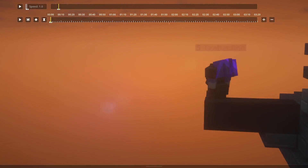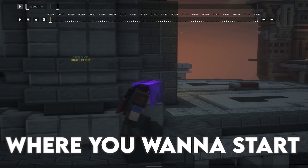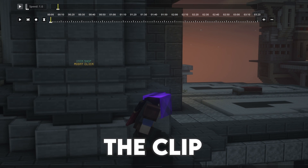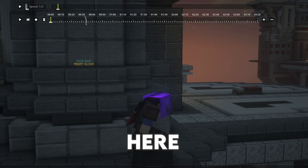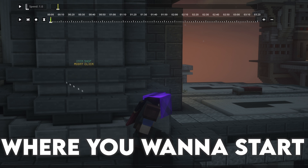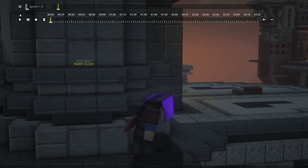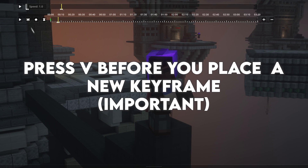The first replay mod clip is going to be, let's say, just me bridging. Go to the place where you want to make it. You're going to have markers because you didn't forget like me. Go to where you want to start, add a position keyframe and a time keyframe wherever you want to do it. Then, for example, here I bridge a little. Press V — because if you don't, it's gonna remove your old keyframe accidentally.